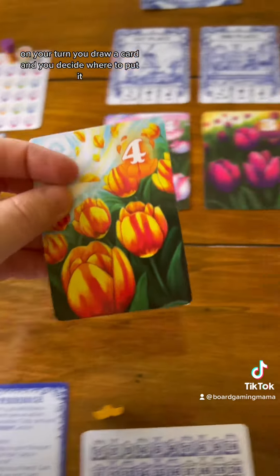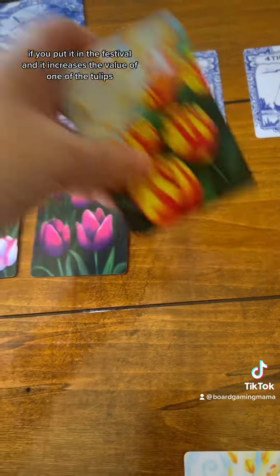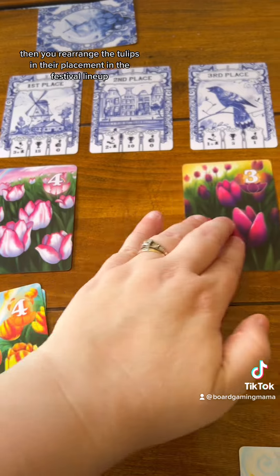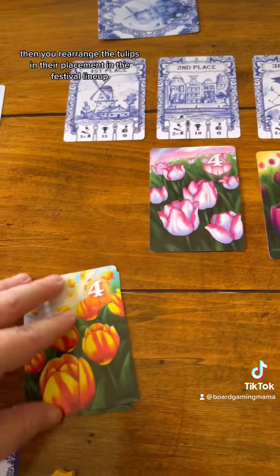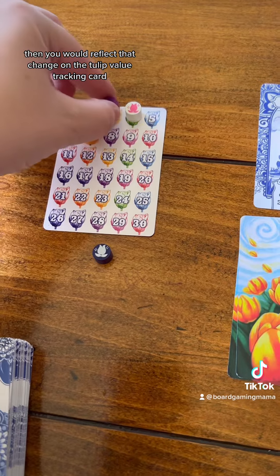On your turn, you draw a card and decide where to put it. If you put it in the festival and it increases the value of one of the tulips, then you rearrange the tulips in their placement in the festival lineup, and reflect that change on the tulip value tracking card.